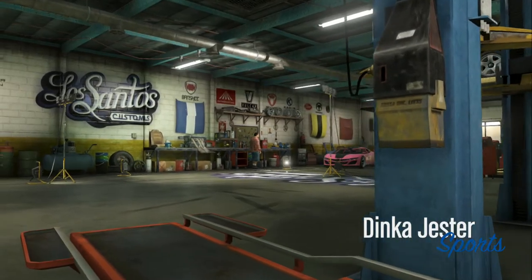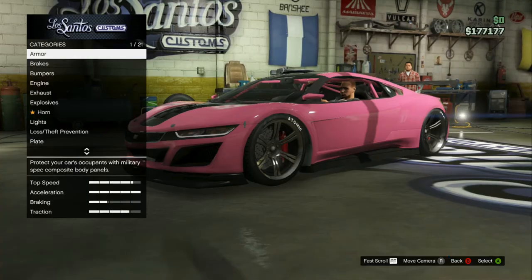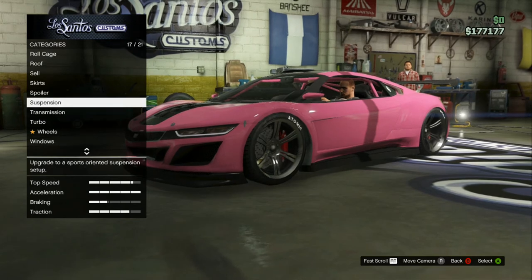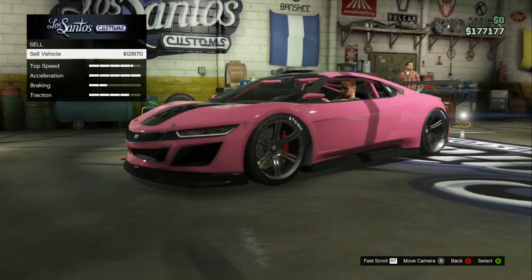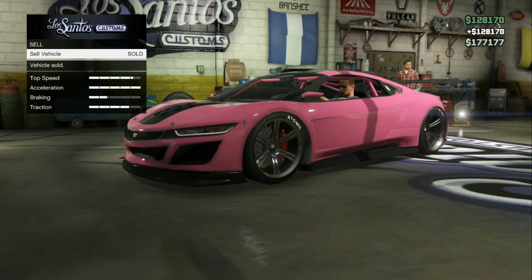So now you just want to simply drive into the garage — this is where the fun begins guys. Once you're in the garage, if you haven't got any damage you won't need to repair it, so you can just hit sell. You're going to get $128,000.